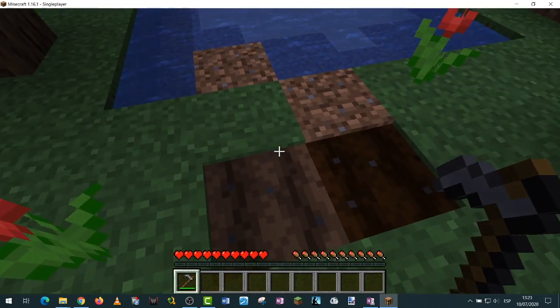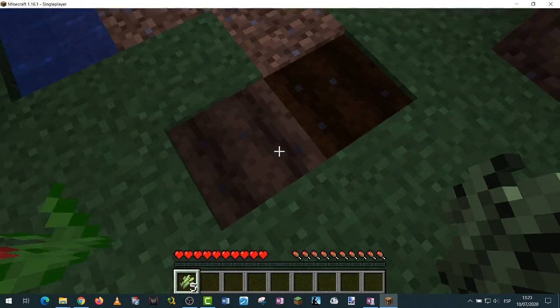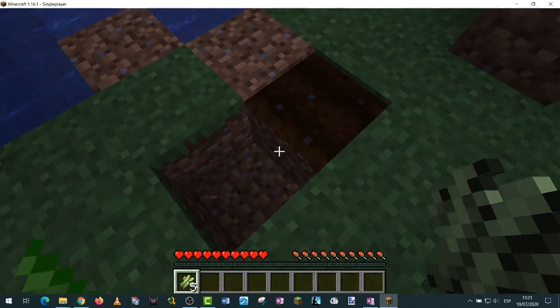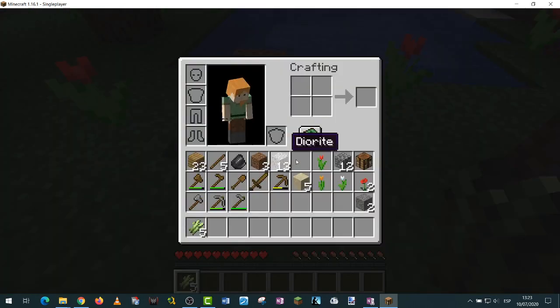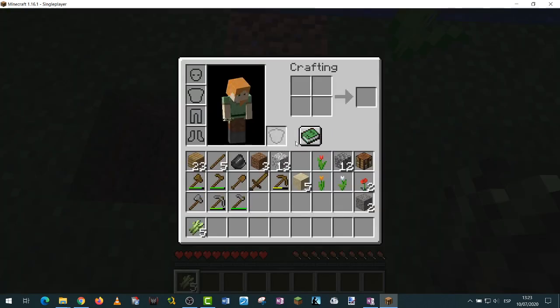And it stays dark. Okay, so now let's take the seeds and see. Nothing happens — so these are not seeds. You can't use sugarcane as seeds.